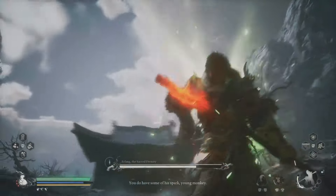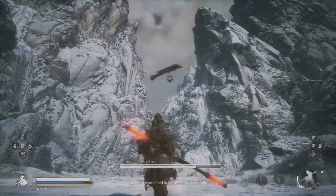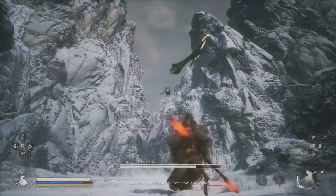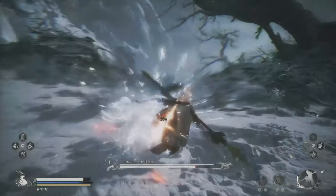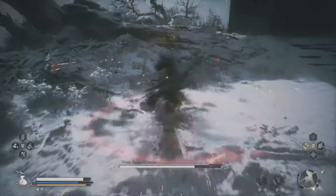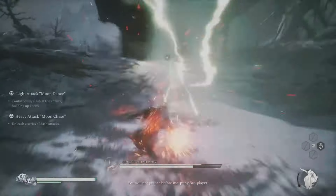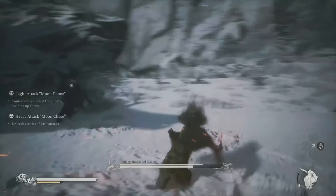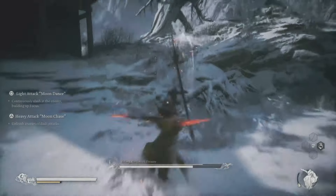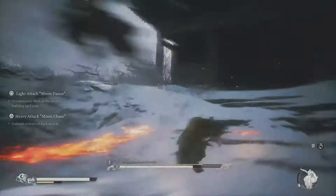We're getting close to the next phase — and now we are in the next phase. Watch out for this axe. I'm keeping an eye on my vessel as well. When it comes to the vessel, it takes chi to get it activated again, so you want to use armor that can unlock chi faster. You can also use your gourd and drinks to help with chi.